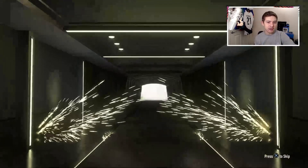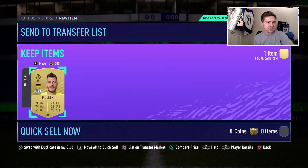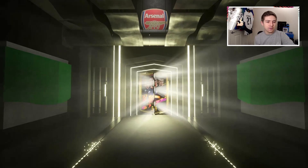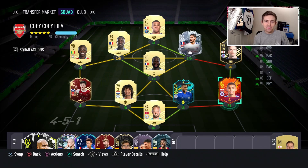As we open pack number one, which is an absolute shambles — not even a gold in that — we get Kessie as our standout player. And then pack number two, which is that rare Electrum. Maybe a gold? That's shambolic. My packs were horrific. If you guys do this SBC, I really do hope that your packs are much better than mine, because yeah, that sucked.